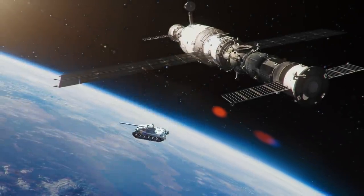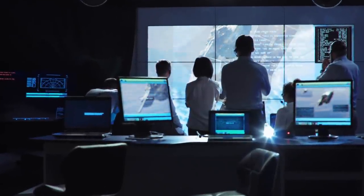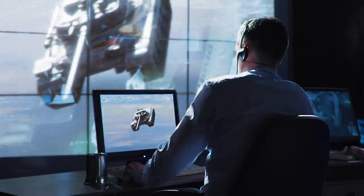Control, we have an unidentified space object. What does it look like? It looks like an anvil, and it's flying right at you. We have visual. It's out of this world!